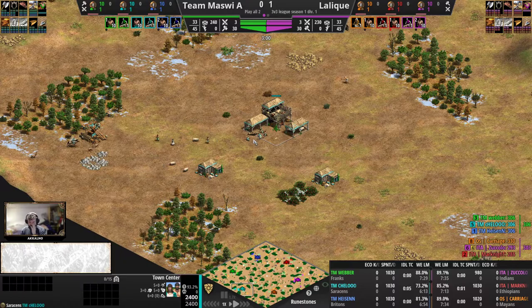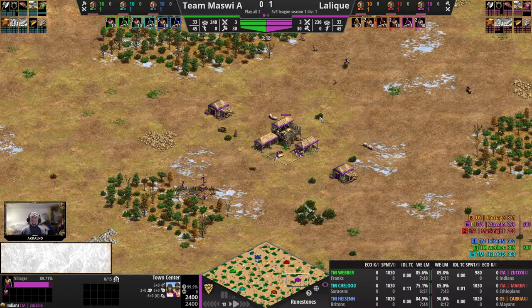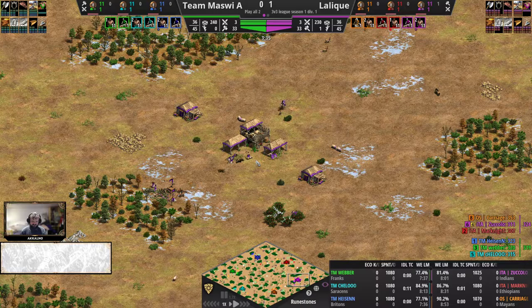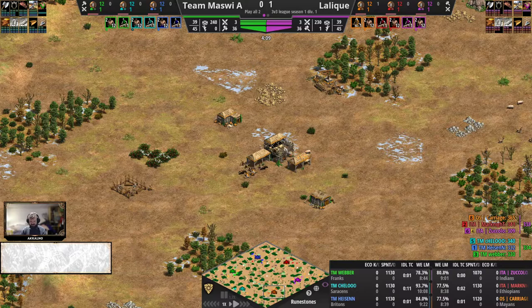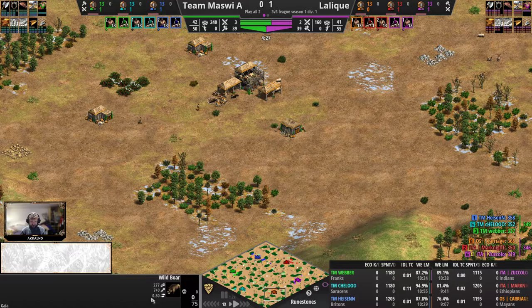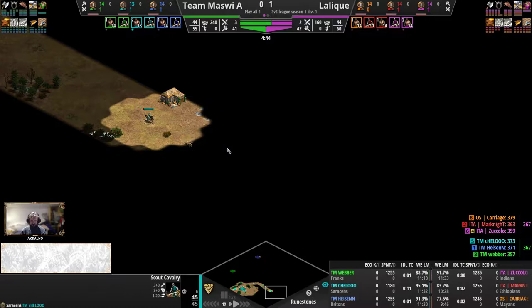Cello with the Saracens on the right-hand flank. For Lalique we have Indians in the pocket — good counter civilization to the Franks. Imperial Camels especially, with the speed to catch up with Franks cavalry and pierce armor to withstand more arrow shots than generic camels. Also cheaper villagers throughout the game: 5, 10, 15, and 20% discount. To the flank here we have Carriage with the Mayans — 10, 20, and 30% discount on archers as we move through the ages, and longer lasting economy including boars, berries, and everything. Cello is forward here, nice and early at 4 and a half minutes, only to sacrifice his starting scout. Rip Cello scout — that's unfortunate. It happens at the very high level as well — a lapse in attention and your scout is gone just like that.